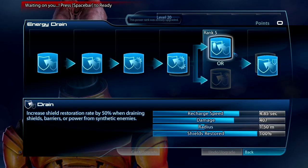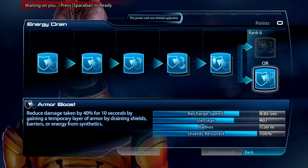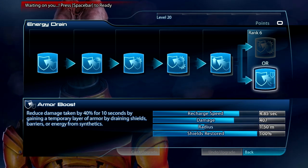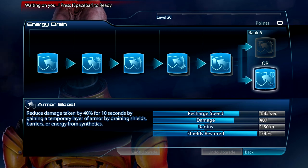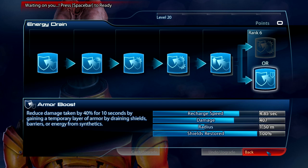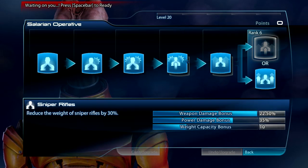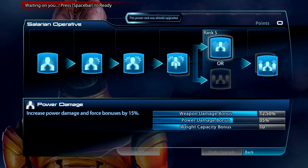Energy drain: damage, restoration, armor boost. If you don't play as host often, do not take armor boost because it does not work off host - it only works if you host. Just another Mass Effect 3 bug for you. Weapon damage, power damage, weapon damage - don't really know. Maybe if you take this you'll start one-shotting pyros.